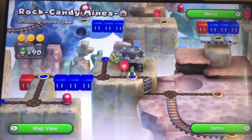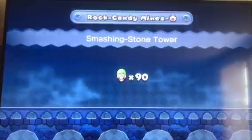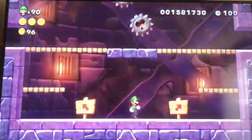How's it going out there? This is Jordan Jones on New Super Luigi U. We're going to go ahead and do Rock Candy Mines, Smashing Stone Tower, Secret Exit. I was going to say in the last video, there's also a secret exit here.